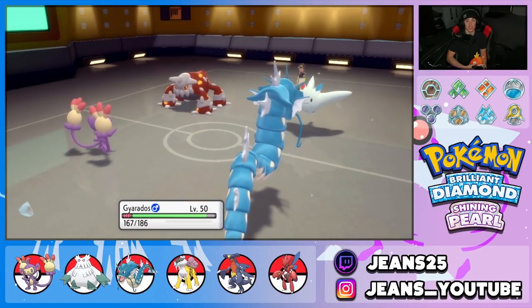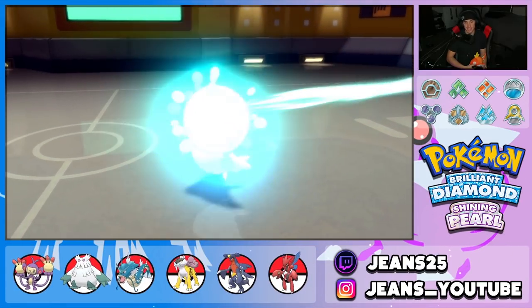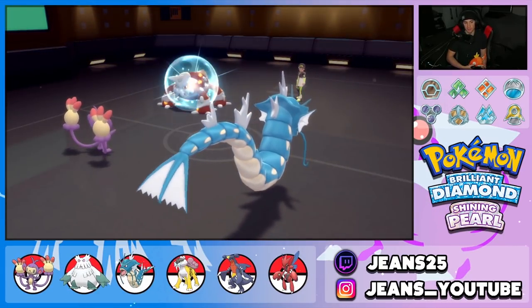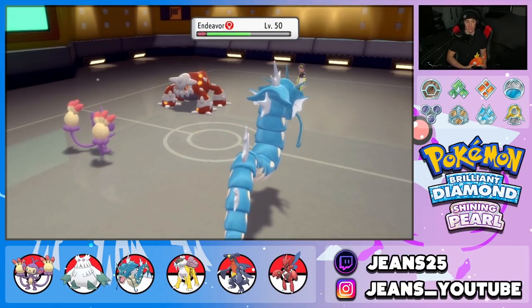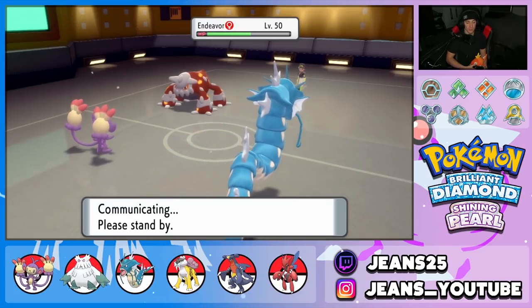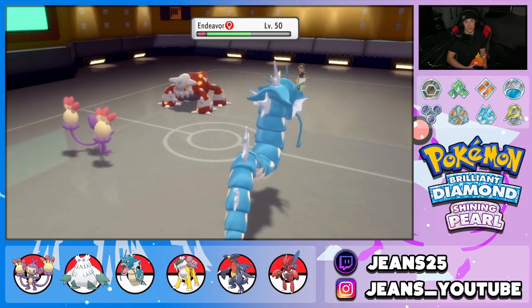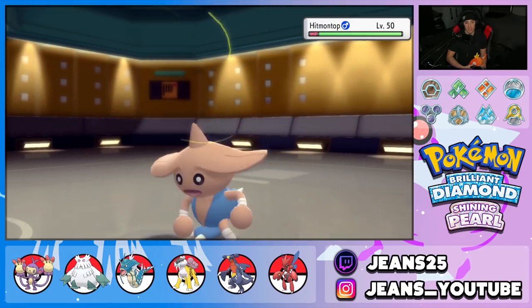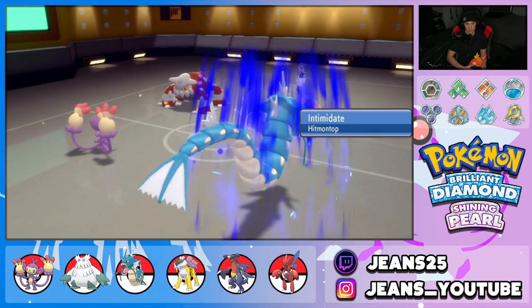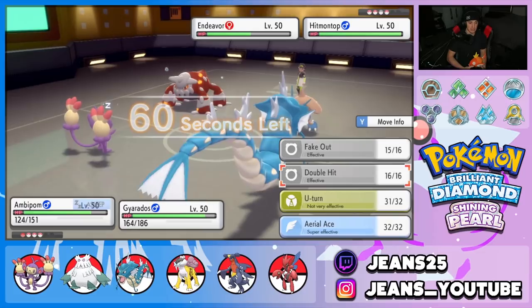Togekiss drops out. Gyarados is going to fall asleep next turn — but wait, we have the Lum Berry! That's awesome. I'm going to swap Gyarados and hopefully Ambipom wakes up. Hitmontop comes out, which is scary with that Fighting move. I go for Aerial Ace and probably should have U-Turned out instead — I'm scared of Heat Wave but I need to get off a Waterfall.